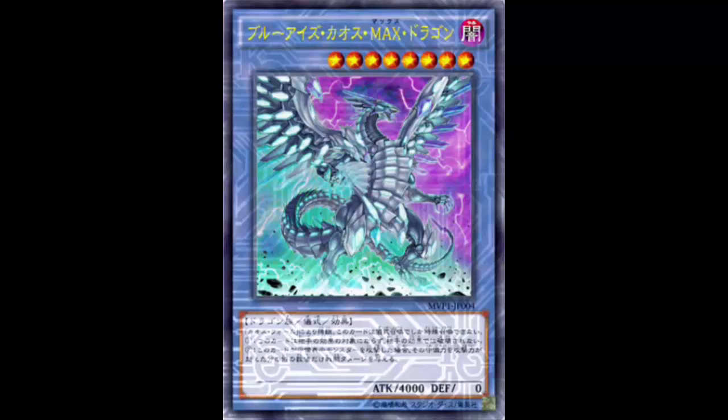Like I said, you can't search it with Pre-Preparation of Rites, which kind of sucks, but Chaos Form is a good ritual spell and Advanced Ritual Art is good. I'd probably play three Advanced Ritual Arts and two Chaos Forms. You can always double up on this — it doesn't say you can only summon one Chaos Max Dragon per turn. Run Manju and Senju to search your rituals. You can incorporate ritual plays into Blue-Eyes: use Advanced Ritual Art to send Blue-Eyes, summon Chaos Max, then use Chaos Form to banish that Blue-Eyes from the graveyard and summon a second Chaos Max. Now you've got two 4000 ATK monsters that can't be targeted or destroyed — with double piercing.